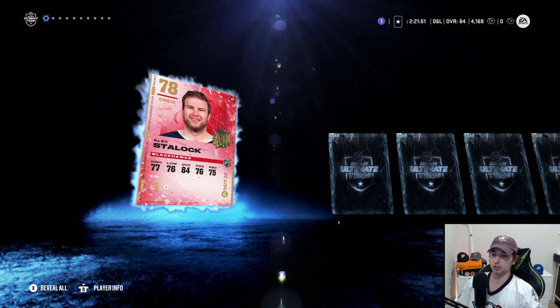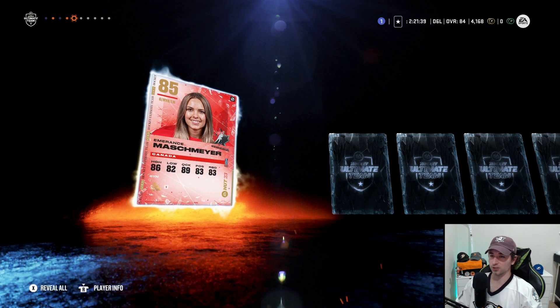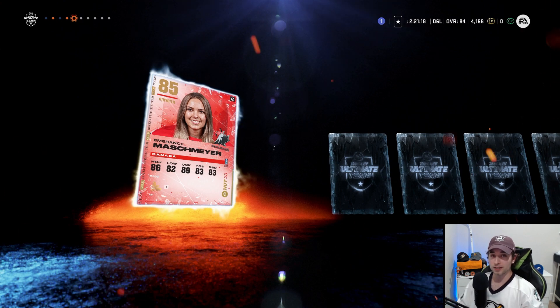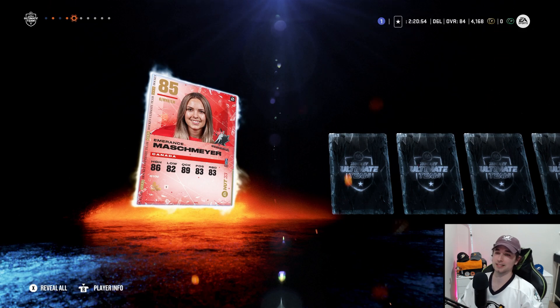Honestly just an 85 overall would still be a huge addition to the squad - like an 85 Zegras would be pretty cool. Got an 82... not bad... 85 goalie female. All those seasonal collectibles for an 85 goalie again - I don't know what I'm doing with untradeable 85s. Even if it was an 85 Markstrom, at least he's usable. The female goalies are not usable - 5'6", 140 lbs - they just do not take up enough of the net. The skaters are fine though - I love using the female skaters because they're quick and agile.